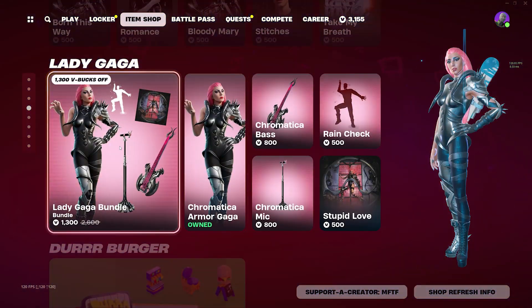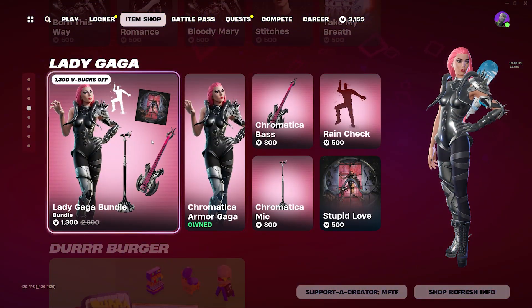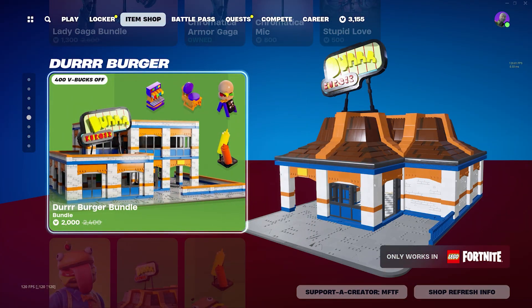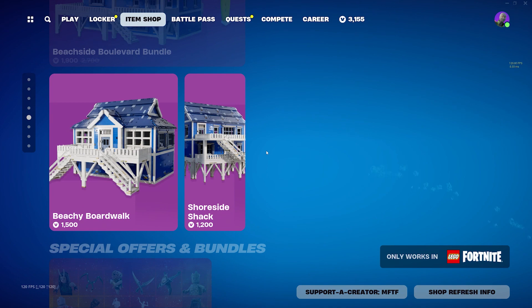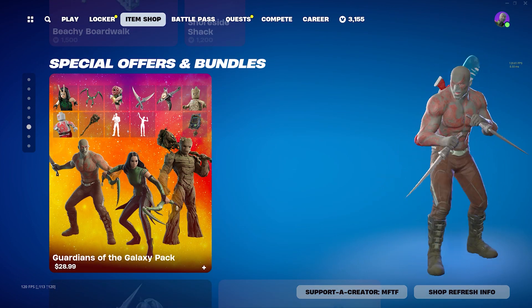Still no Kratos unfortunately — doesn't look like we have Kratos today, ladies and gentlemen. But we do have Lady Gaga instead, so that's a W, right? We have the Der Burger set with the Beef Boss along with a 19,000 house in Fortnite, and that is today's item shop, boys.